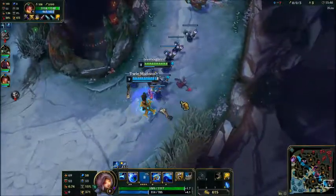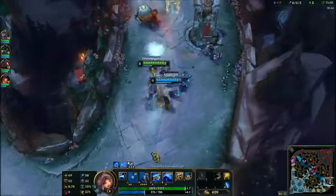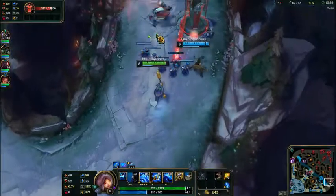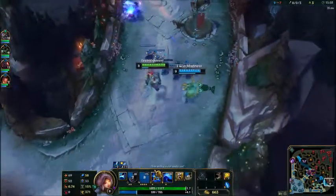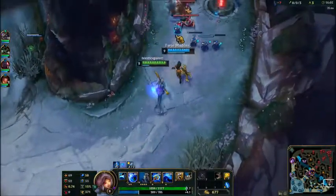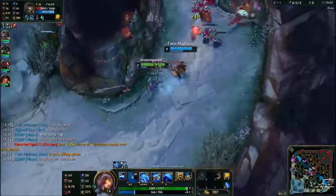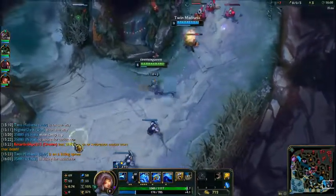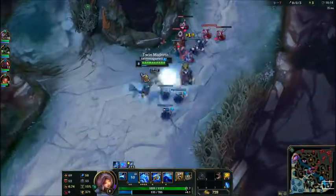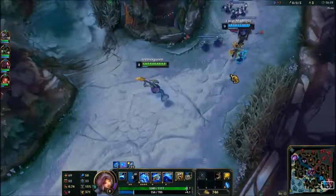I usually put the most points in W because W is obviously a healing ability — or it makes you or an ally run faster — so I put quite a few points in there, and then some in Q at the beginning, because W is a heal and that's good.